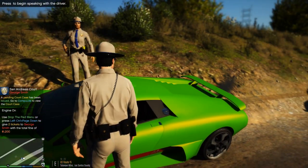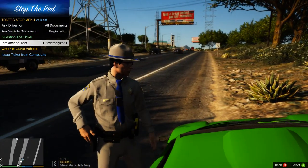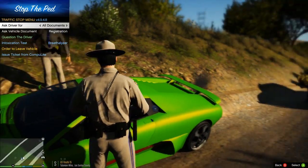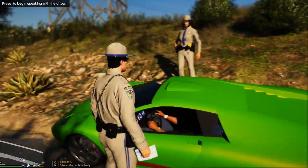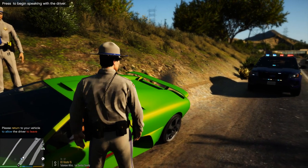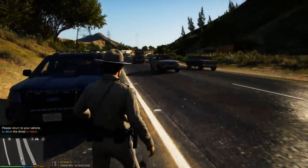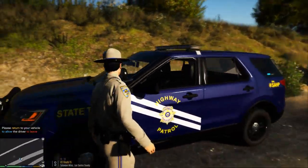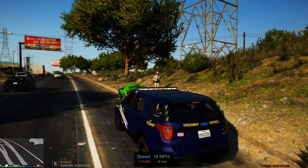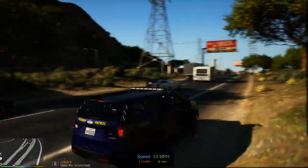Alright sir, you're gonna have two citations tonight. One is gonna be for your insurance being expired, and the other one is gonna be for careless operation of a motor vehicle. Go ahead and sign on the dotted line and have a safe evening. Alright, we have that traffic stop done. We'll see if we can get a call out.